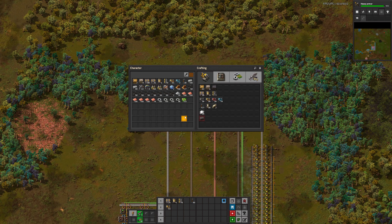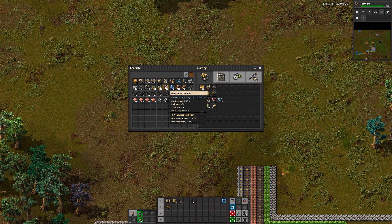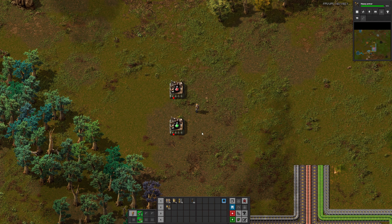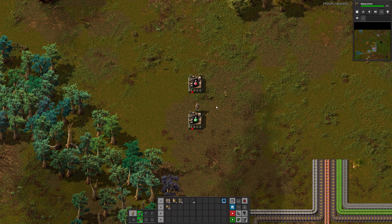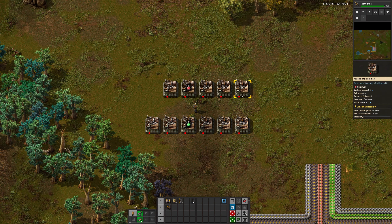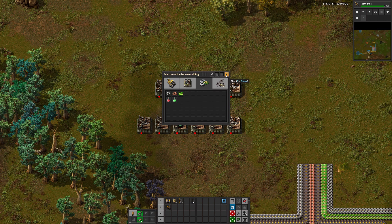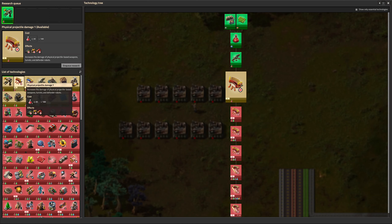I kind of just ignore it until I get this far, and then I build red and green science together. Your red science takes five seconds to make one and your green science takes six seconds to make one. So a good baseline ratio to get you going is five of these and six of these. This will give you one of each per second if your machine's crafting speed was one — but it's not. Assembly machine mark one has a crafting speed of 0.5, so this will only give you 30 science per minute in the early game. But that's more than enough when you look at the cost of these technologies — 100, 120, 200.